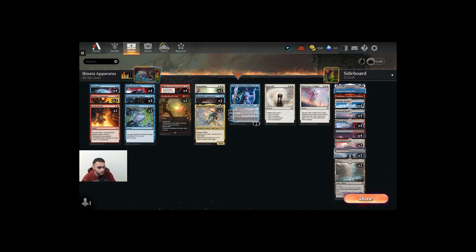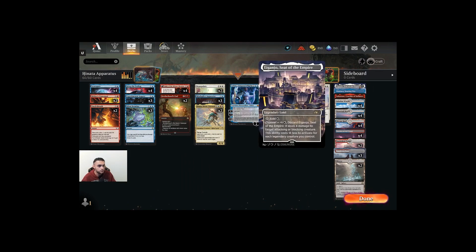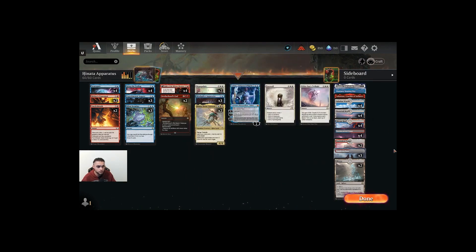Within the mana base, everything is dual. Two Myricks — we went light on the white and red lands, and no basics. We're running the legendaries and that does it for the list. The list is a lot of fun. Hinata and Mind Splice Apparatus paired together made for a very fun list — I've been enjoying it so far.